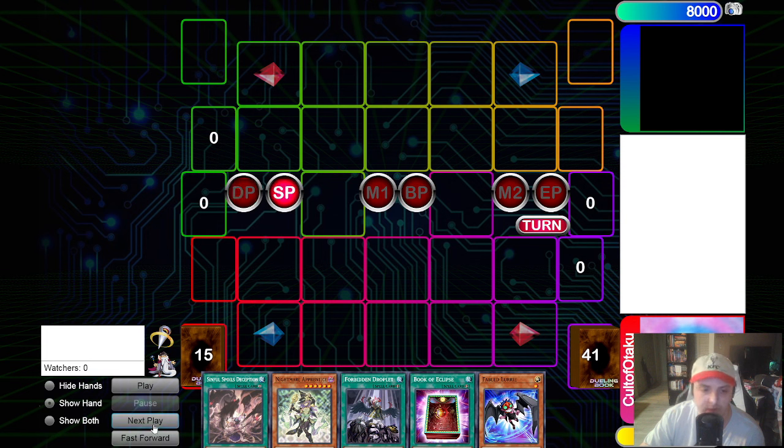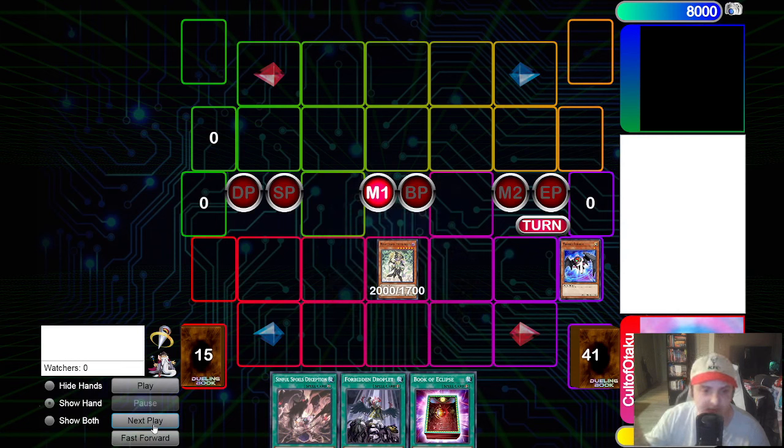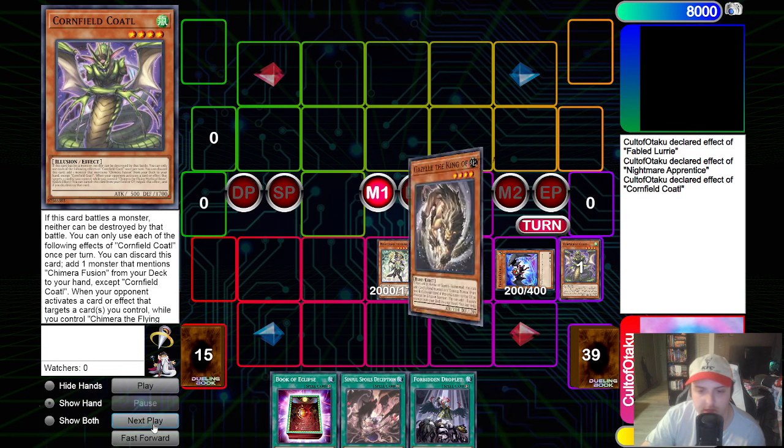Nothing in draw phase, but in the main phase we will just discard Lurie to special Nightmare Apprentice. Let's say either in draw phase or now they fire the Fueros. We go chain 1 Lurie, because it's mandatory, chain 2 Nightmare Apprentice. We will add Cornfield Codal and special the Lurie. We will not go Fiendsmith combo here because minimum that's going to give them an extra draw - realistically two to three draws - and we're not looking to give our opponent a bunch of draws. We're building the strongest minimalistic end board possible. From here, we fire Cornfield Codal, add Gazelle to our hand. We haven't normal summoned yet, so we will normal summon Gazelle. We will go Gazelle, add the Chimera Fusion - this is where we give our opponent their first draw.